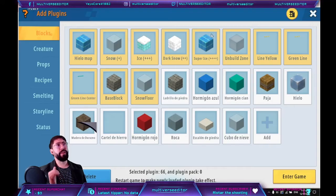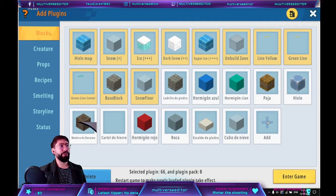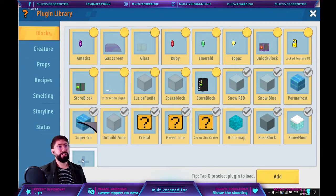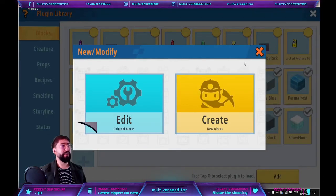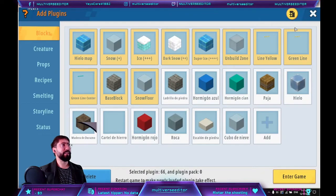First we are going to create the basic block. It's going to be very easy — just create a block. Hit 'add a new one', create it, and you are going to have the next information.